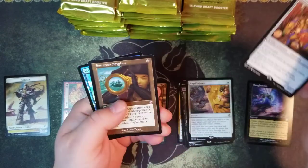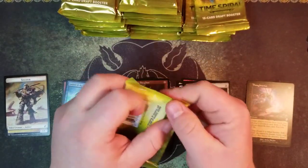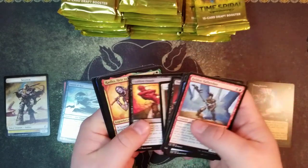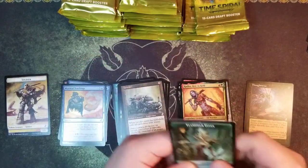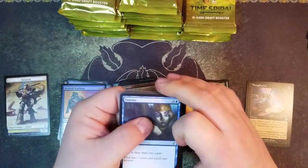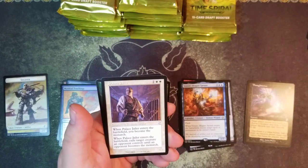Stuffy Doll, the Sorcerer's Spyglass, and a foil Looter il-Kor. I believe we may have gotten another one of those - not positive. We got a Radha, Heir to Keld, a Leveler, and a Mystical Teachings.